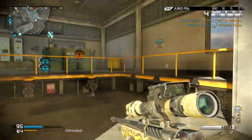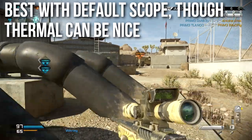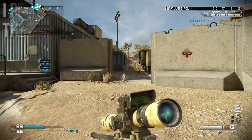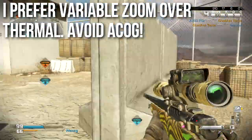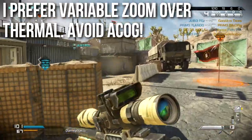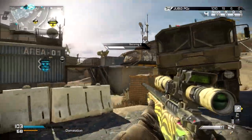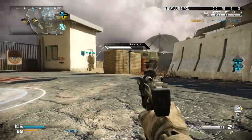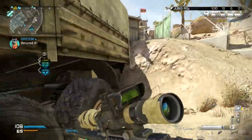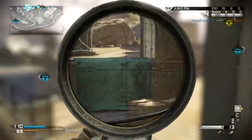When it comes to scopes, I prefer the default scope. The thermal scope can be nice — it highlights enemies at long range, is easy to use, and slightly improves your ADS time. The variable zoom is also nice for smaller maps. I don't like the ACOG very much, but variable works well. I also use variable on Stonehaven when I want to zoom in on people really far away. Ultimately, I prefer the default scope because I like to run other attachments, and you want to focus on shooting accurately — that's what this weapon is made for.